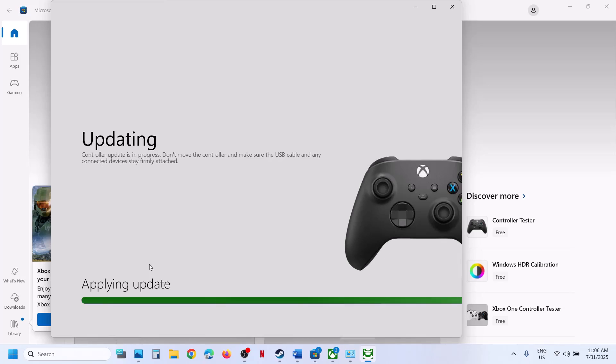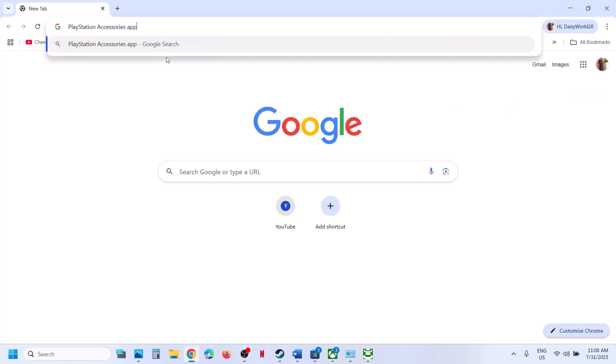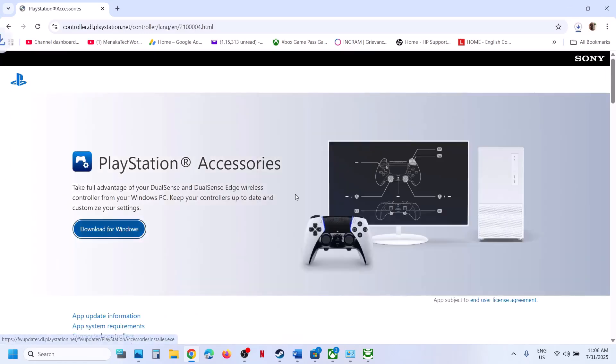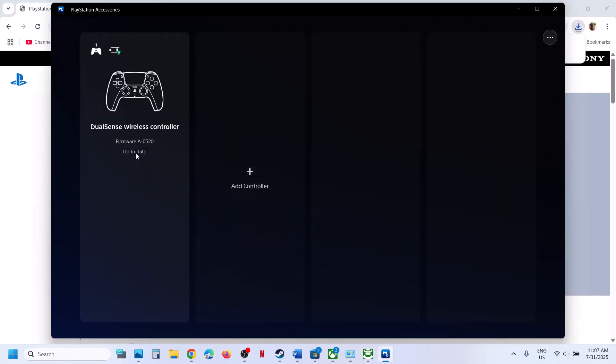Once the update is complete, relaunch the game and check. For PlayStation controllers, install the PlayStation Accessories app from the official PlayStation website — download the Windows EXE and install it. Launch the app and connect your controller. Once detected, if an update is available click Update, update your controller, then relaunch the game and check.